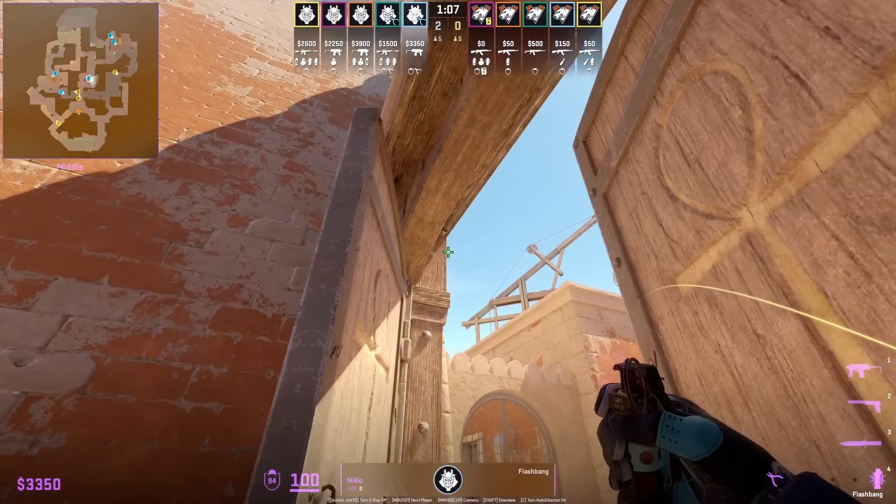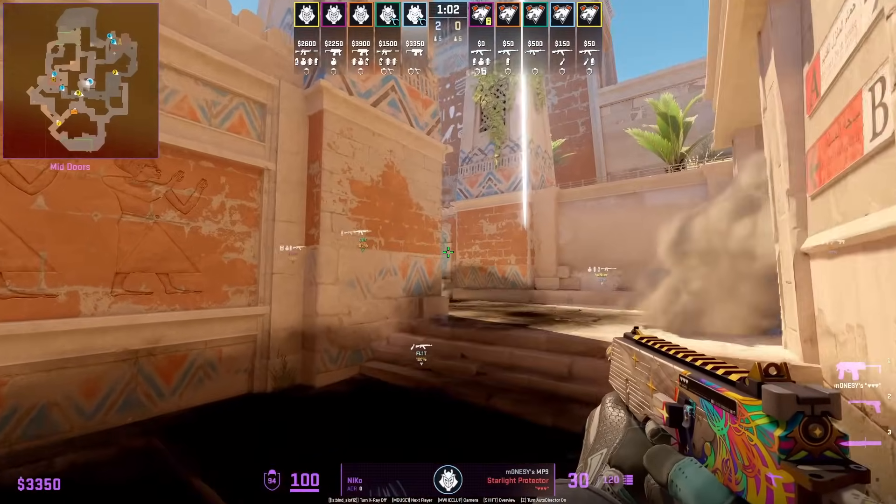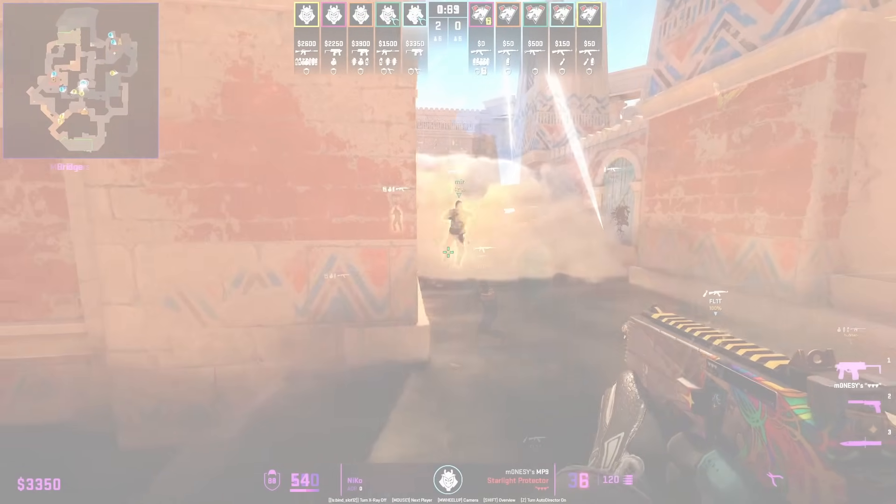Niko peeks bridge behind the door, sets up the self-pop flash, bounces off the flash, but delays the peek because the mid-door molotov was still up.